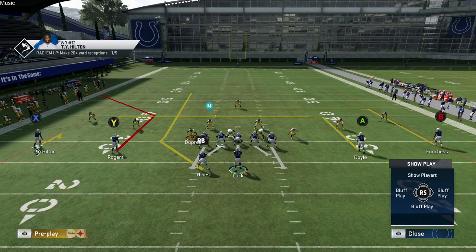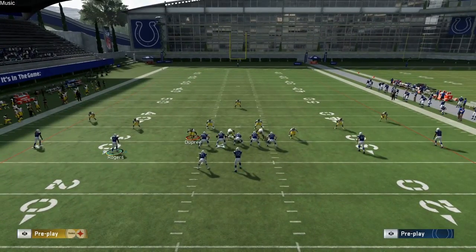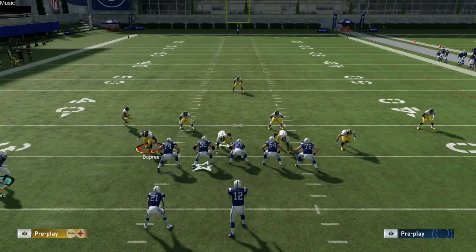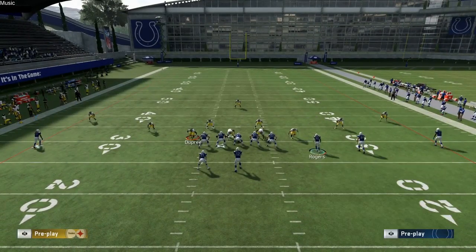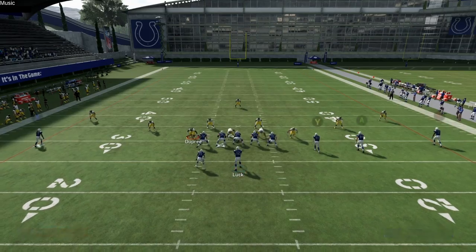We're going to take this same play — this is the second setup. You're going to motion your left slot Y receiver across to the right side to block your running back, streak your X receiver, and then drag your A wide receiver. It's a nice high-low across the middle of the field, and then you have your B wide receiver breaking across the middle late.